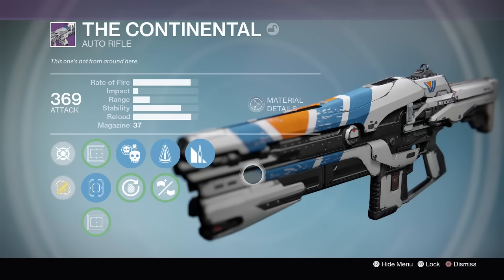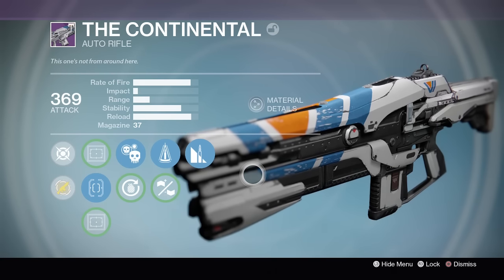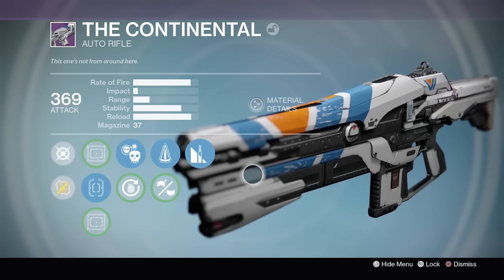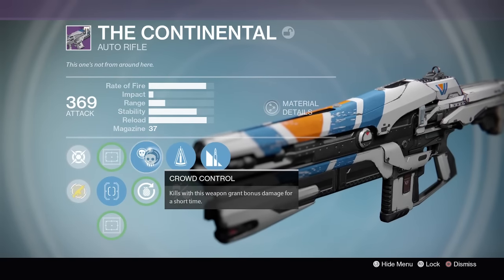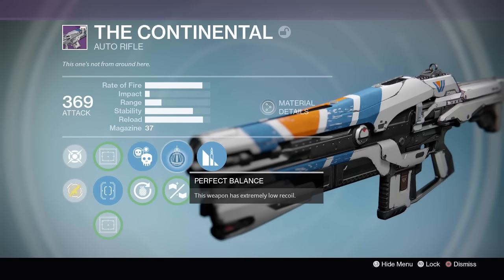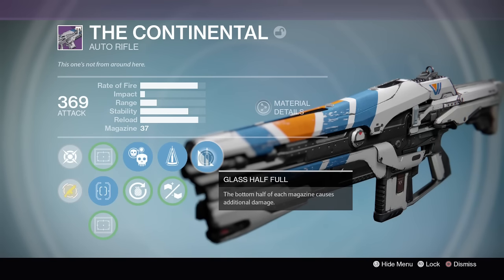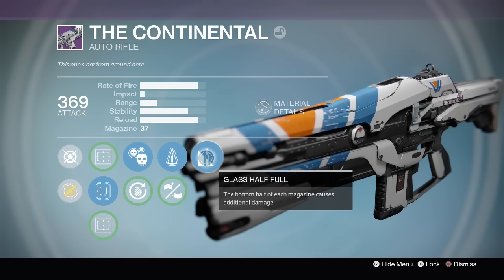This one is called the Continental, it's a Vanguard auto rifle. I got it from ranking up the Vanguard and I got a pretty sweet roll so I am happy with it. What I've got on mine is Crowd Control — kills with this weapon grant bonus damage for a short time — Perfect Balance, this weapon has extremely low recoil, and Glass Half Full, the bottom half of each magazine causes additional damage.